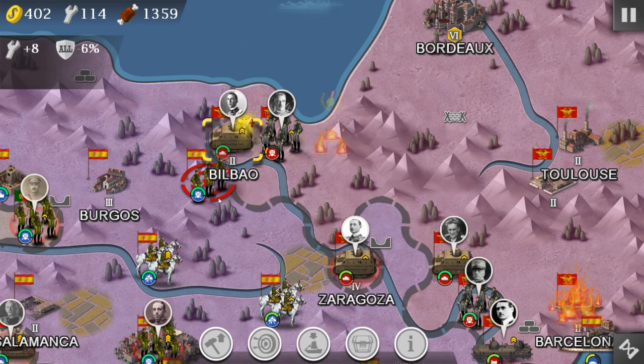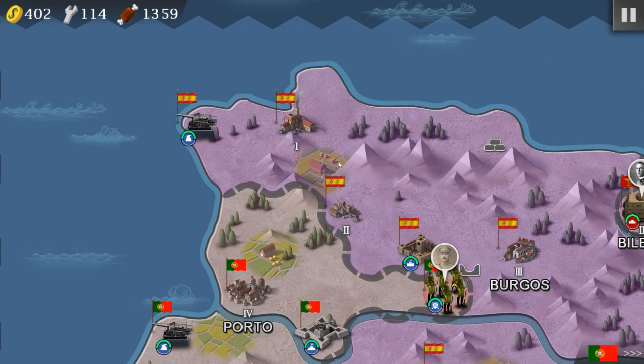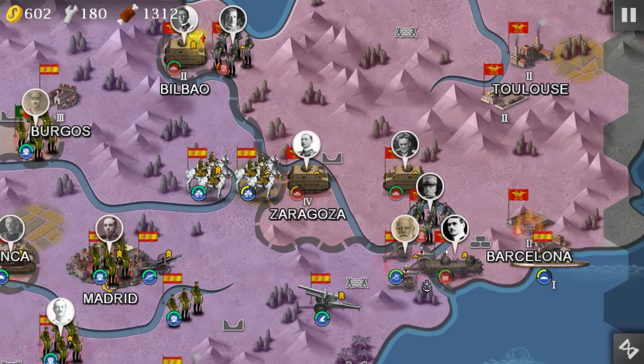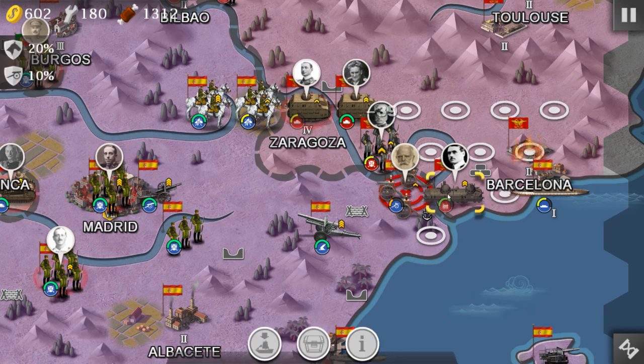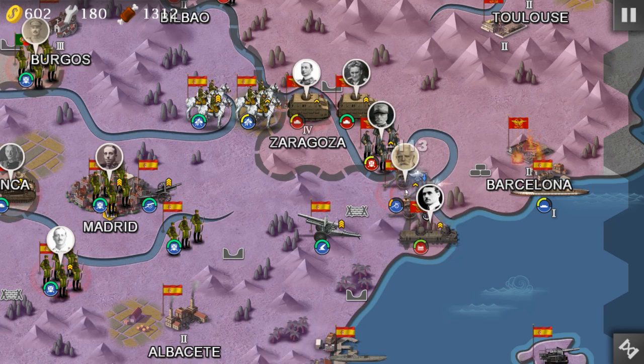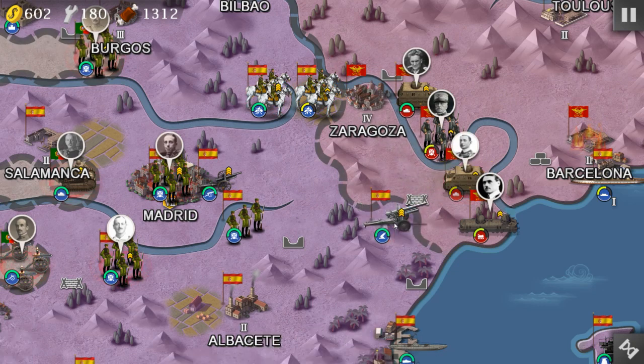We need to capture Bilbao — it's a really strategic area so we can stop them from producing artillery, and it helps with many other things as well. We're gonna have a lot of episodes coming up — easy tech stuff, a mob review, and Civilization 2 with a lot of challenges to do as well.